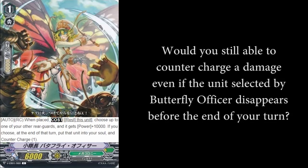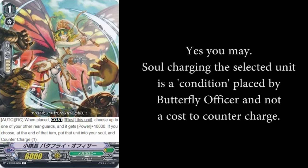Would you still be able to countercharge a damage, even if the unit selected by Butterfly Officer disappears before the end of your turn? Yes you may. Soul charging the selected unit is a condition placed by Butterfly Officer, and not a cost to countercharge.